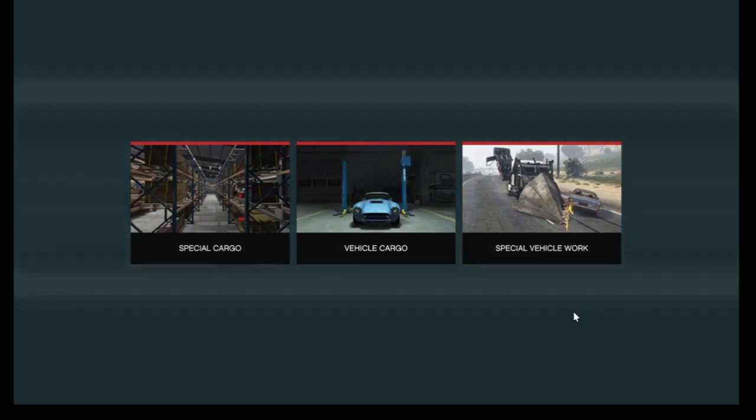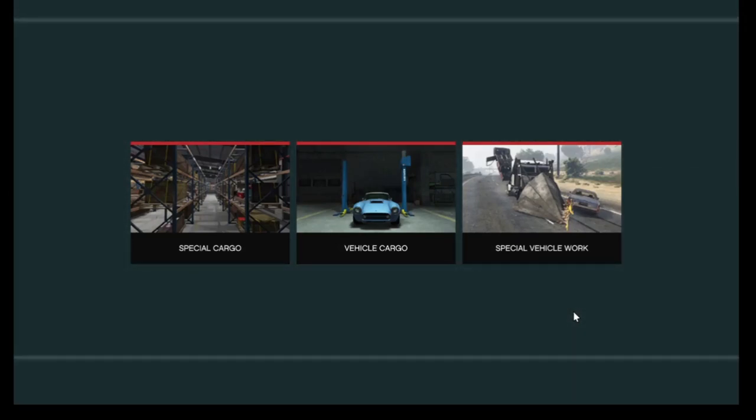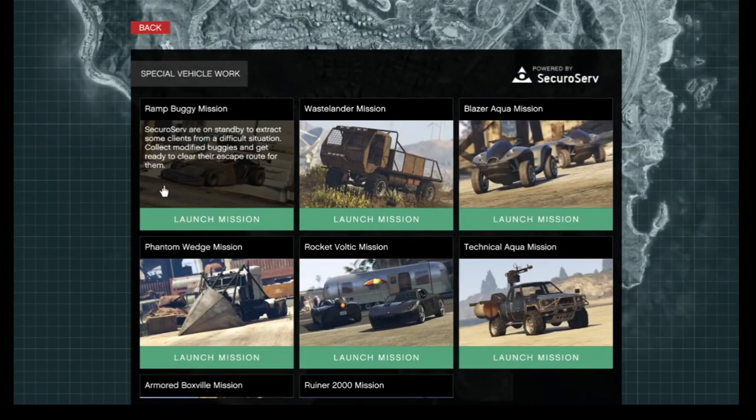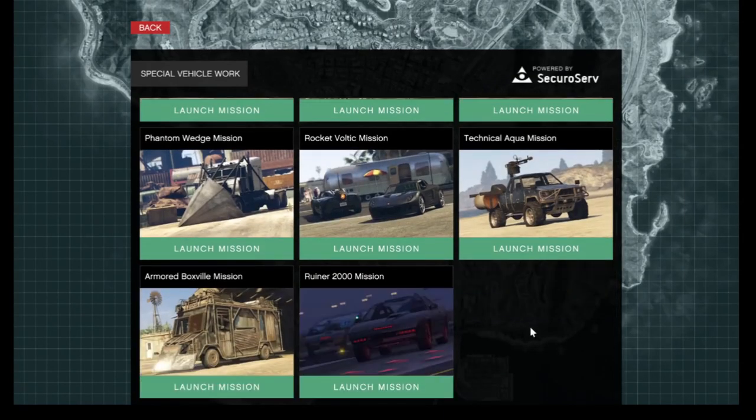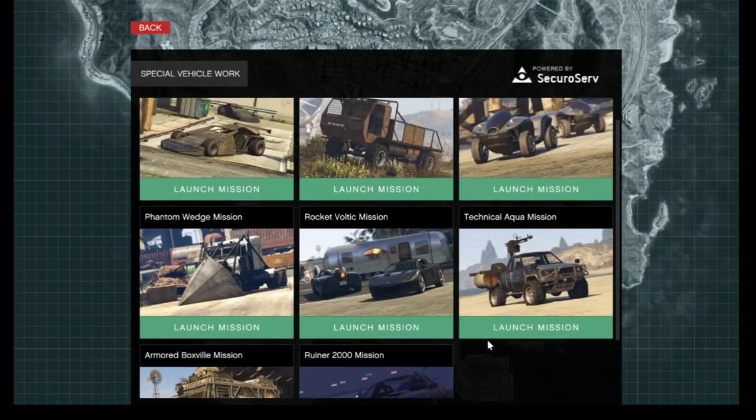If you want a discount on special vehicles, make sure you launch the special vehicle works missions. To unlock these missions you have to steal a total of 32 cars, up to 2,000. If you want a discount on, say, the Phantom Wedge vehicle, just steal the amount it says on the mission itself and you'll get a discount on it.